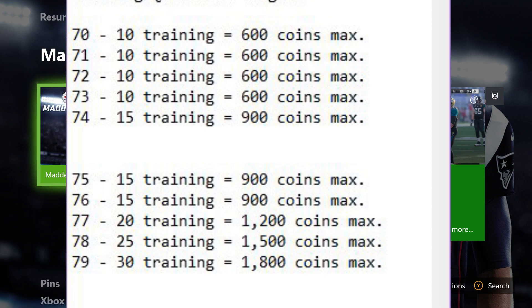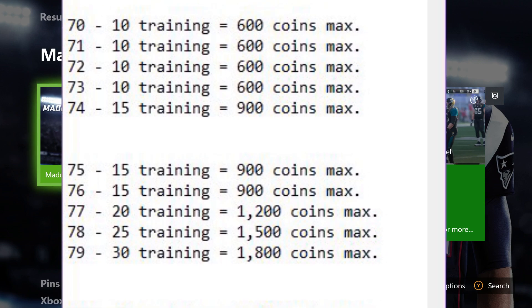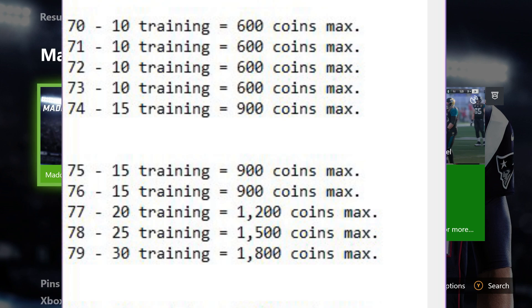The thing that it comes down to is you want to obviously get some snipes, but as the game goes on, prices will come down. And this chart is going to be the best for you to look at even later in Madden, just to see — okay, now silvers go for 200 coins, I can get my max value. So 75 to 79: 75 overalls have 15 training, 900 coin max. 76 is a 900 coin max, 77 is a 1200 coin max, 78 is a 1500 coin max, and 79 overall is going to be a 1800 coin max.